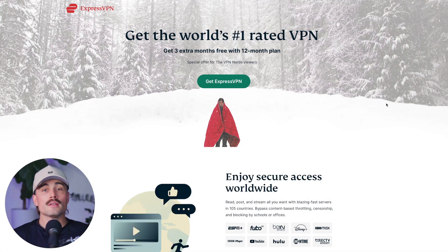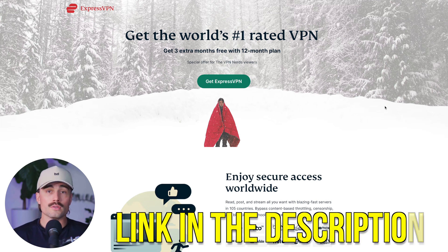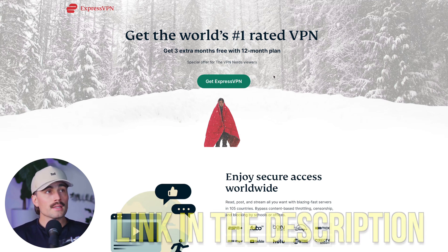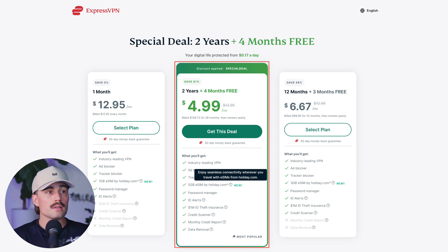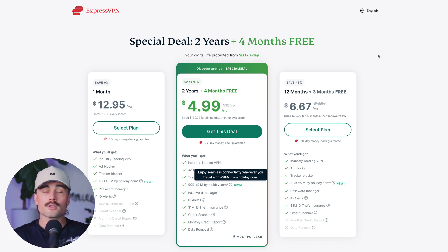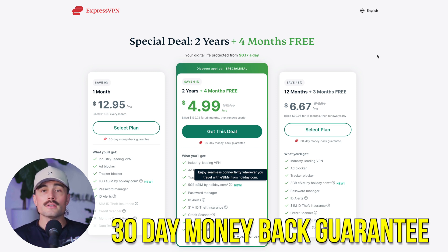And lastly, there's ExpressVPN — the most expensive of the three, but you'll get the best pricing using the link in the description. Click Get ExpressVPN and choose your plan: they have one-month, 12-month, or two-year plans. The two-year plan comes with four months free plus extra perks. ExpressVPN also has a 30-day money-back guarantee. None of these require complicated setups, and they all have guides to walk you through either method we talked about today.